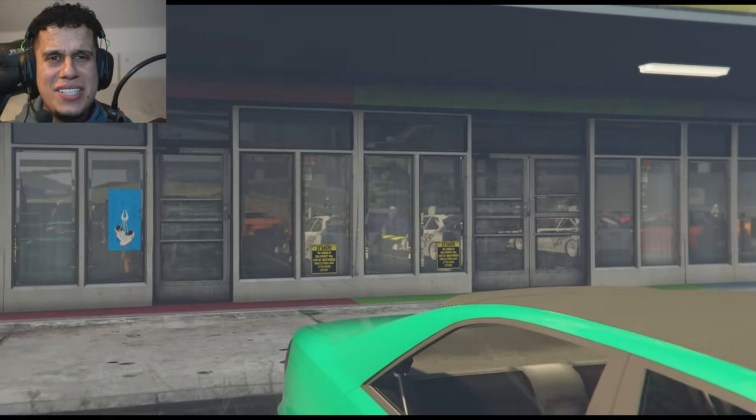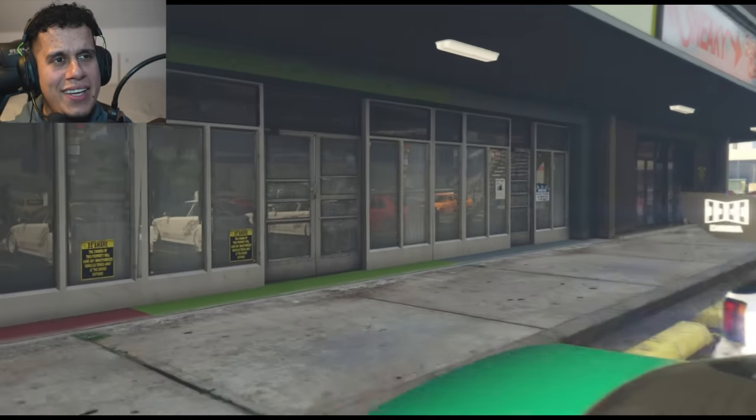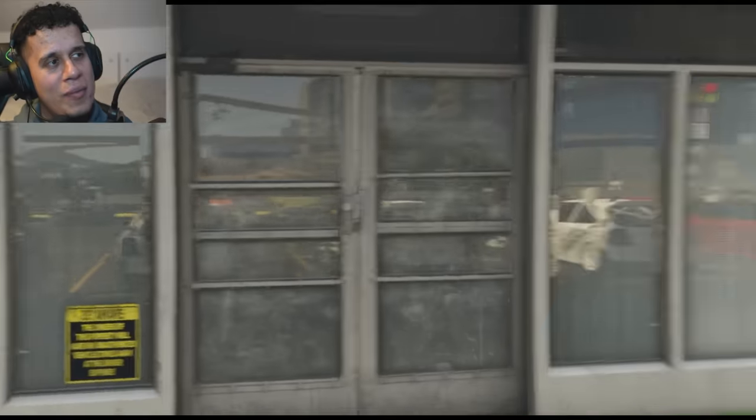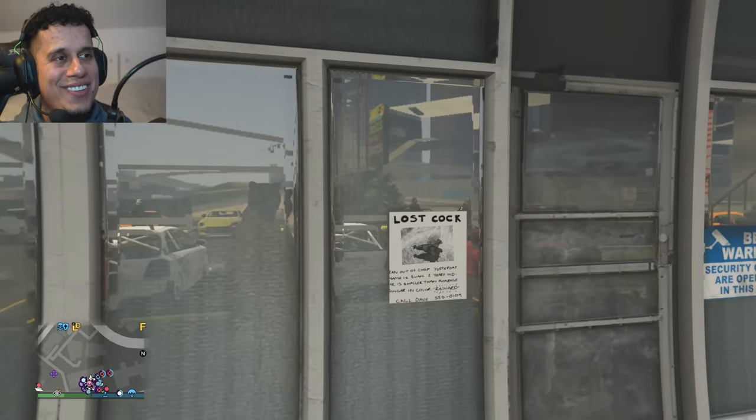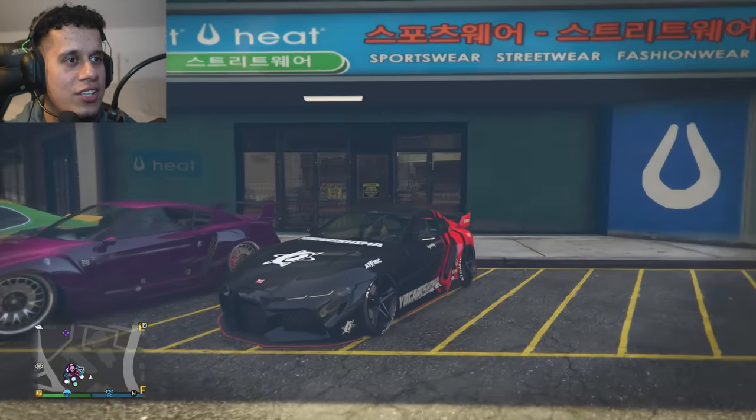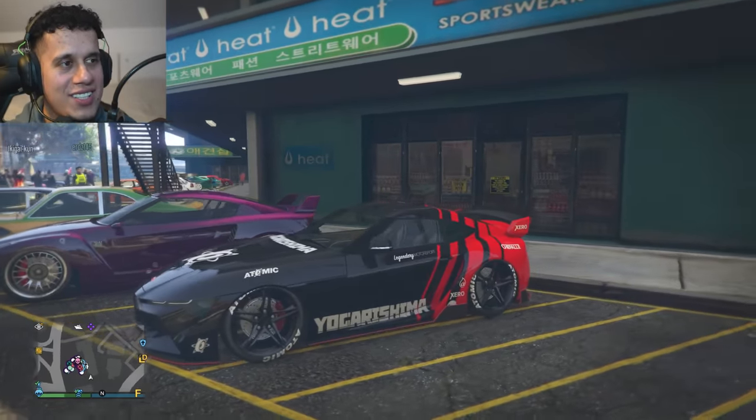Look how effective the reflections are - it is a bit too shiny here, but you can see kind of the whole car meet in the reflection of this glass. We also have some funny advertising. Let's look at these cars that are in the shade first - the Jester.